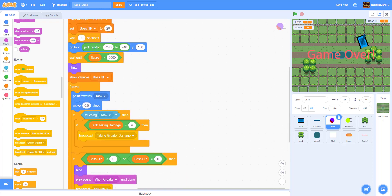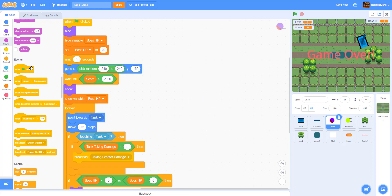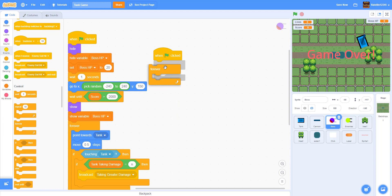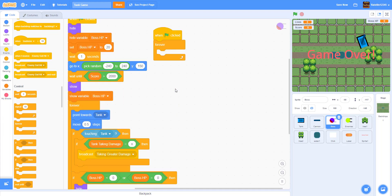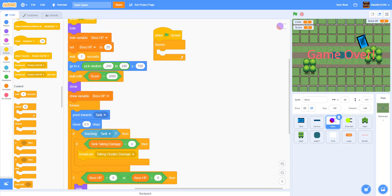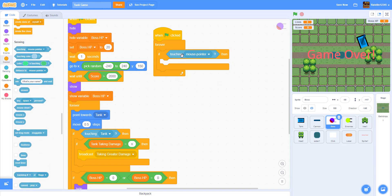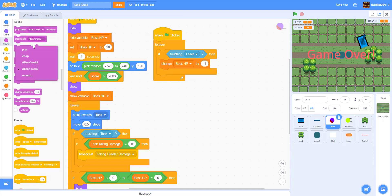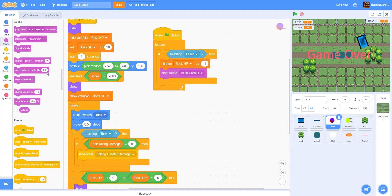Inside the boss we have another script to code. When the green flag is clicked, we put this in a separate forever loop — if we put it in the same block, the boss will keep stopping to re-run the code. So in this separate block: forever, if touching laser, then change boss HP by negative one.